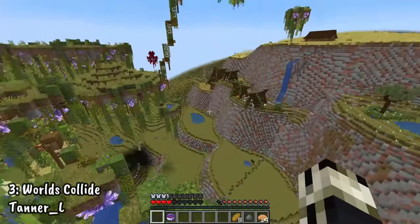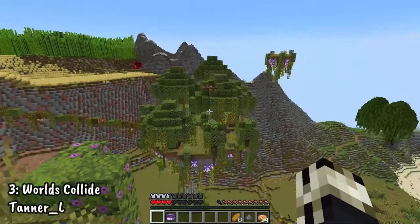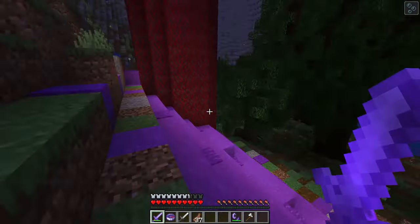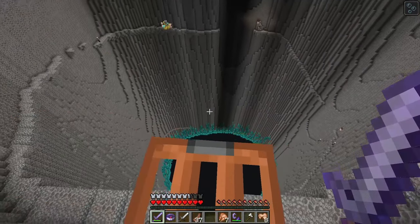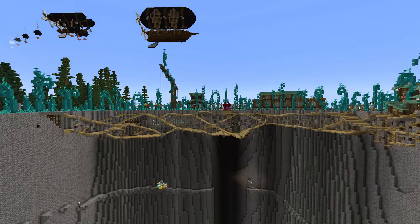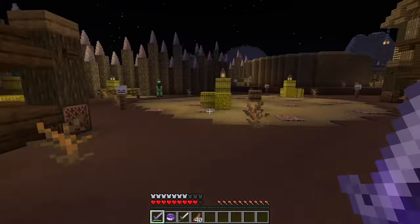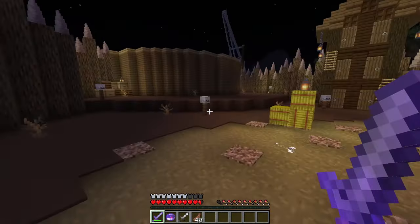Number 3: Worlds Collide by Tanner L. Worlds Collide is a Minecraft adventure map with absolutely no command blocks, no dedicated resource pack and no teleportation tricks. And yet its commitment to intricate build design and visual storytelling is some of the best I have seen. Ever. This map is huge, coming in at a 750 block diameter, and yet it is packed with adventure, quests, and storytelling. You will never not find something to visually marvel at or go do.